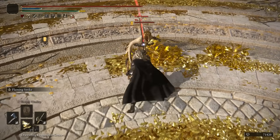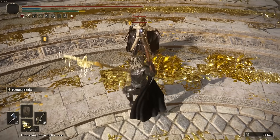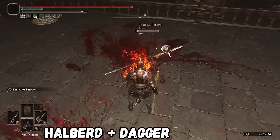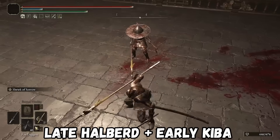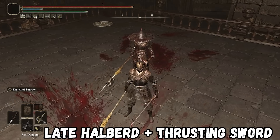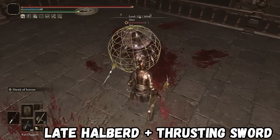A True Combo is inescapable — so as long as you land the first attack, the second one is guaranteed. But the Hand Axe isn't the only weapon that can land True Combos off of something like a Main Hand Halberd. Offhand Daggers, Thrusting Swords, Fists, and a number of weapons when properly free-aimed can all land True Combos after a hit from the Halberd as well.